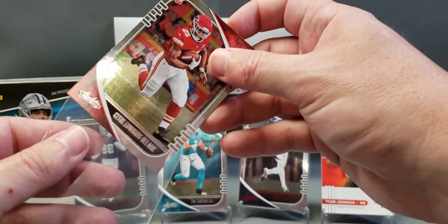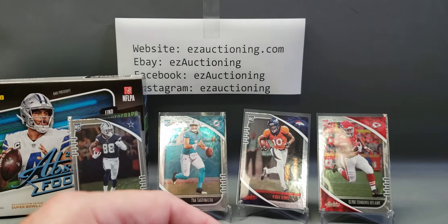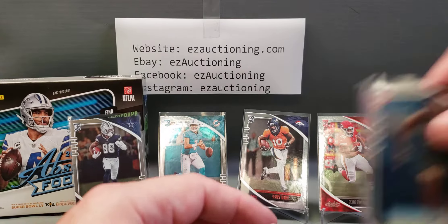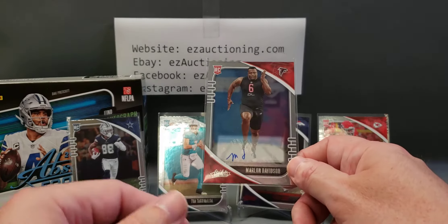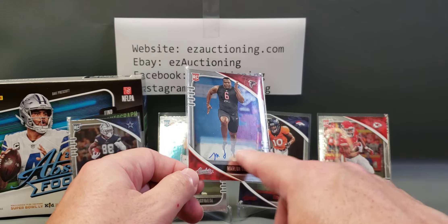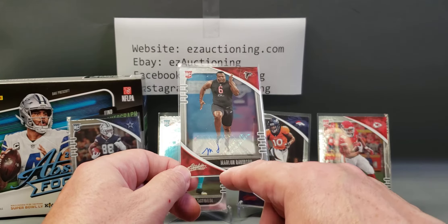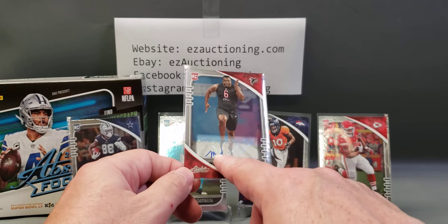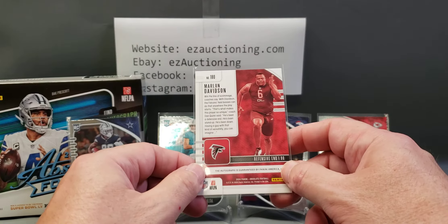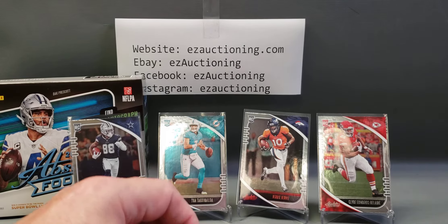We'll bump Tyler's jersey here for the Edwards-Helaire rookie. If you guys buy this box, hopefully you get a better autograph than this guy. Could he spend a little more time on it? He's got all this space and the M is right down here on the bottom border. I thought that was a J but I'm guessing that's supposed to be a D. This is just garbage, but I did get some good rookies so that makes up for it a little bit.